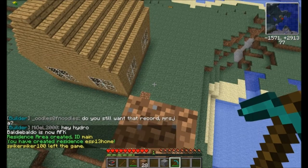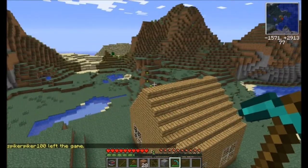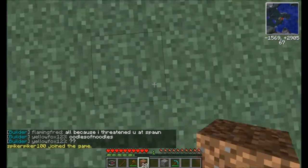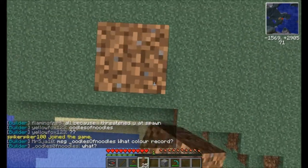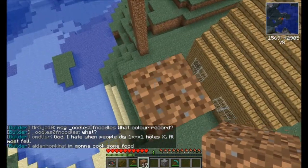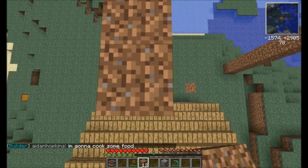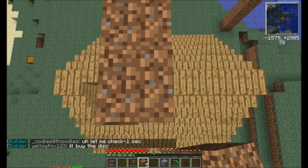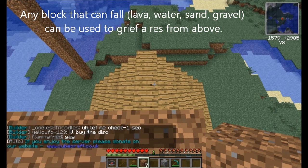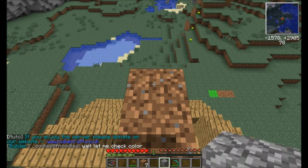Now a griefer cannot build dirt anywhere nearby to get up on the roof — they have to build outside of this area. They can still go over and make a dirt path further out, place dirt, go across, and then drop lava. Even though the home is protected, because the lava was placed above it, the lava will flow through the res protection and you can still get griefed. But either way, you still have that little bit of extra protection that you didn't have before.